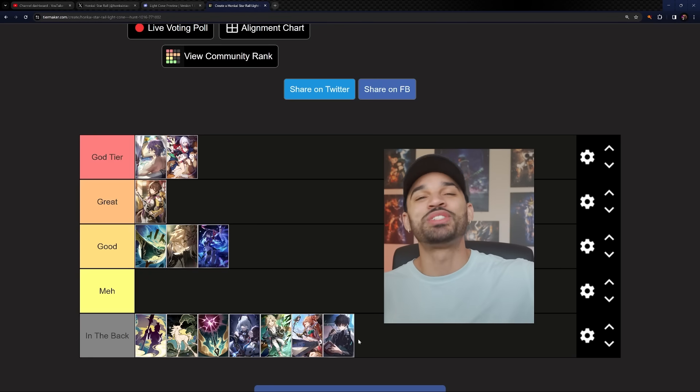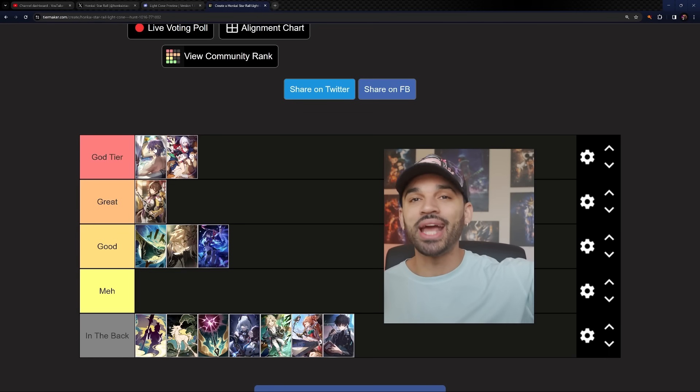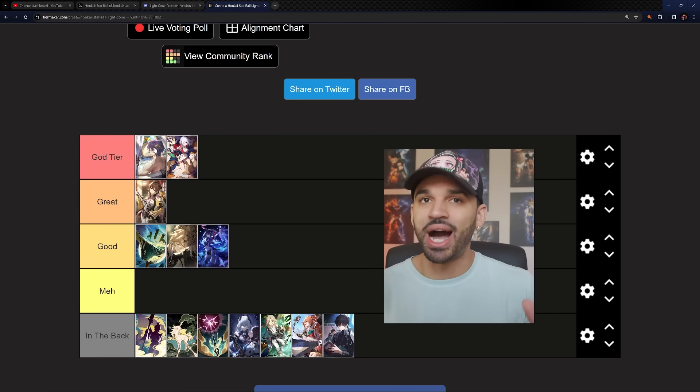Dr. Ratio's signature light cone is at the top. Just below it is Topaz's light cone — I'd estimate it's about 7 to 8% less value than Dr. Ratio's signature when used on him. It could be utilized on Dr. Ratio if you don't have the signature, and he might see around a 10% damage deficit compared to his own signature.